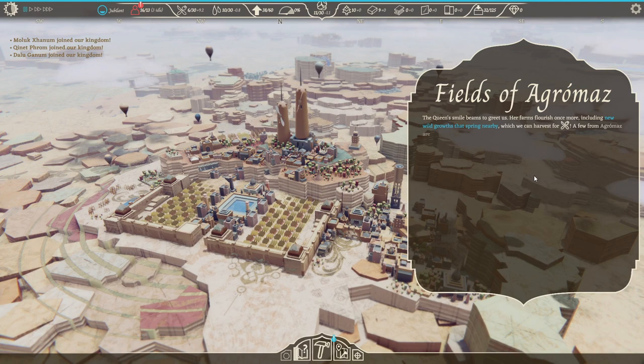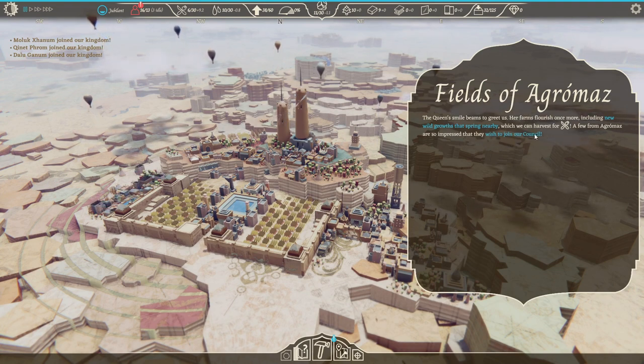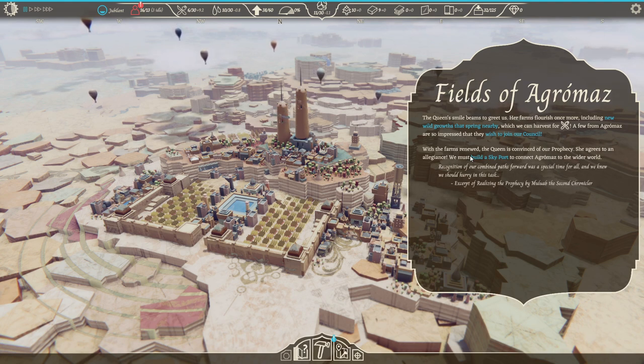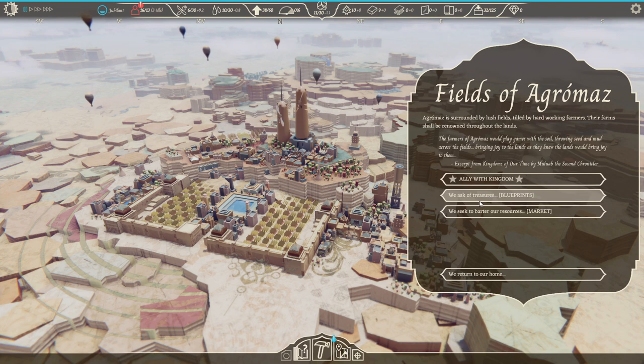The queen's smile beams to greet us — her farms nourish once more, including new wild growths that spring nearby which we can harvest for food. A few from Agromaz are so impressed they wish to join our council. With the farms renewed, the queen is convinced of our prophecy and agrees to an allegiance. We must build a skyport to connect Agromaz to the wider world. We need 20 forests into adobe. Let's ally with the north kingdom — oh, I guess that's already done.